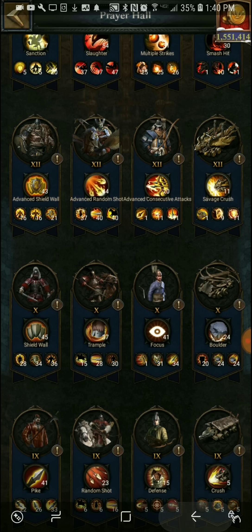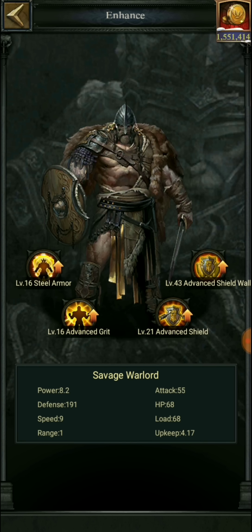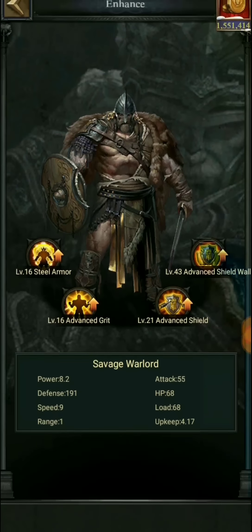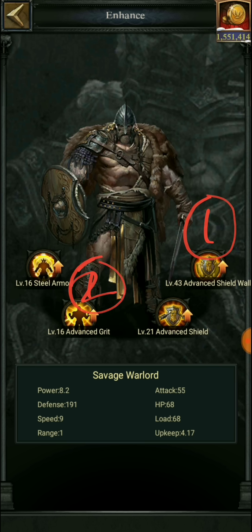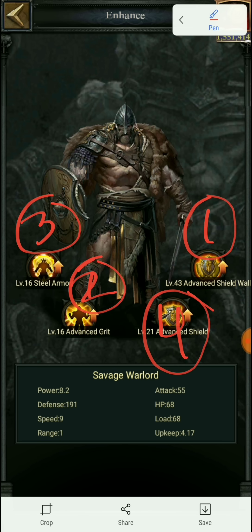Let's check the T-12 infantry. For T-12 infantry, you do advance shield wall first, then advance grit as number 2, then steel armor as number 3, and then finally advance shield as number 4. That's the sequence in which you will be doing your enhancements on the T-12 infantry.